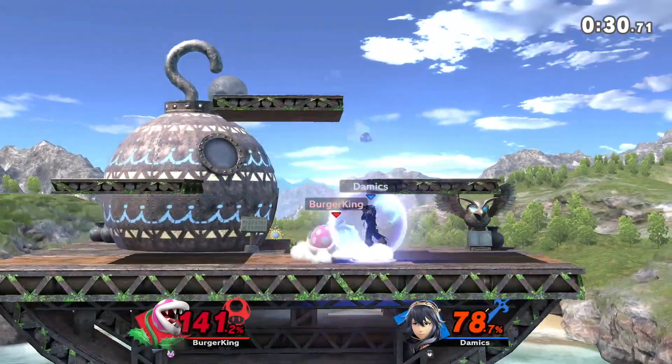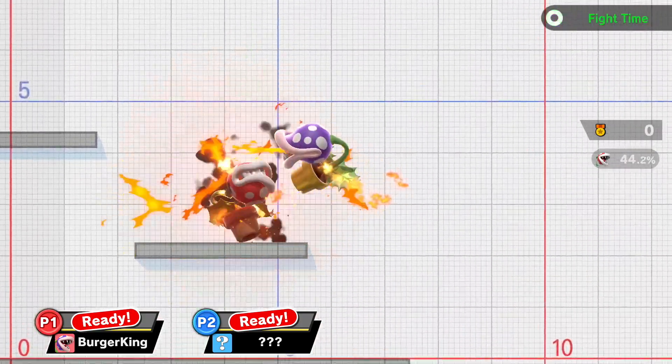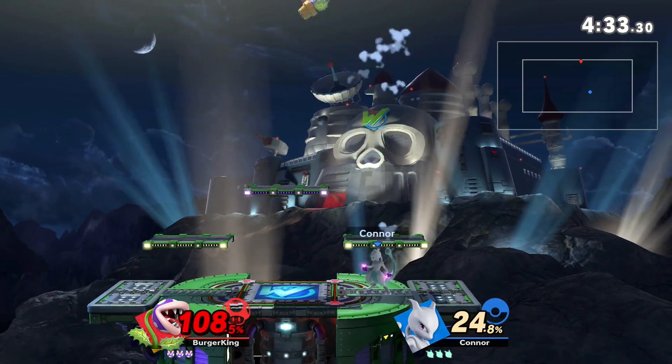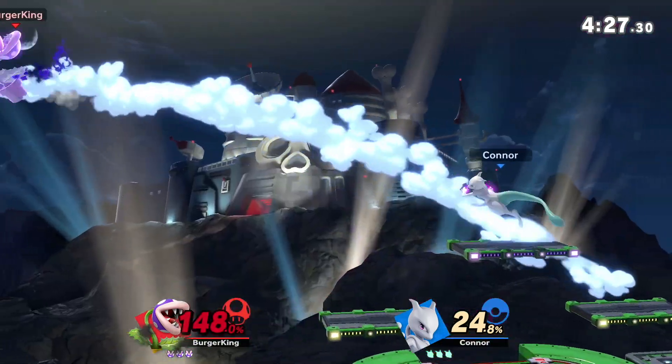That's Lucina players — they just sit in one spot, keep forward airing at nothing, then use counters. Counters are a fun part of this game that everyone enjoys using constantly. Let's go gold pot boy! This Piranha Plant plays so much competitive Overwatch — he's just too powerful.